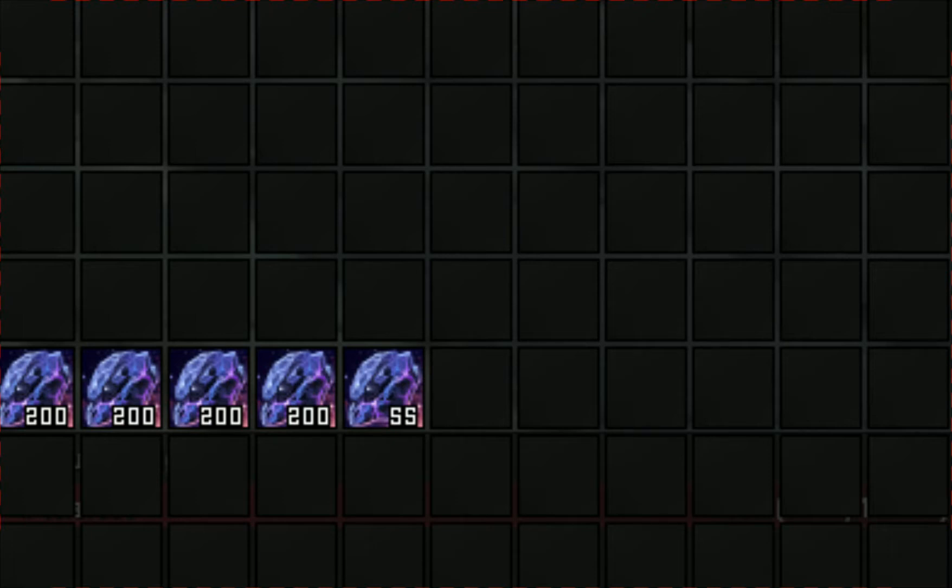Empyrium is selling for like 65 gold a pop, so I'm a little nervous mass prospecting all this stuff because I could be making 55k. At the moment I'm halfway to buying enough coins to get Destiny 2. I'm a little nervous but really excited to find out what I get — let's get into it!